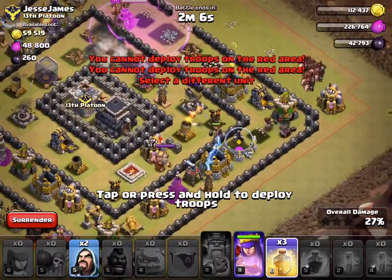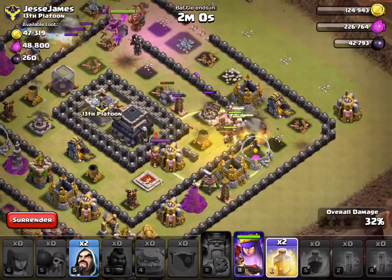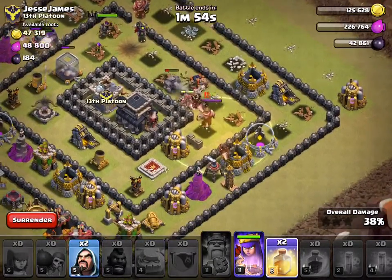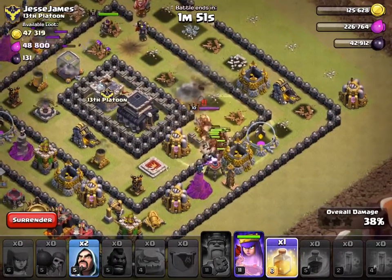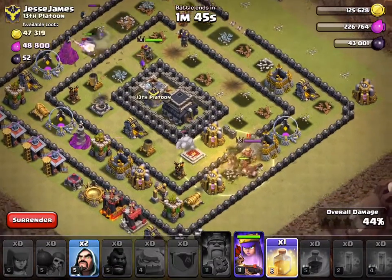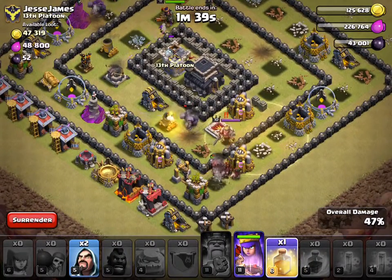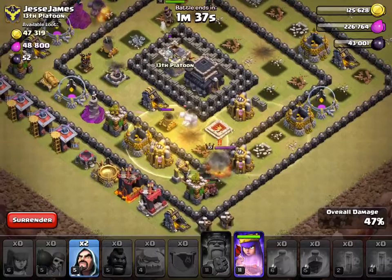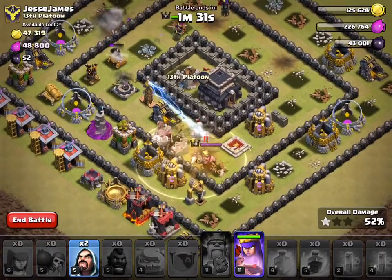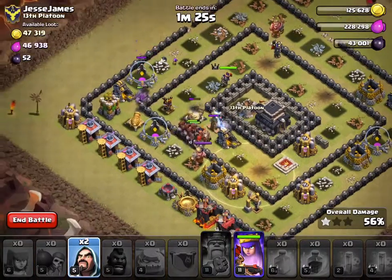I'm keeping an eye on my Hog Riders. I'm putting one Heal spell there — they're going to head towards the middle. Three of my Hog Riders went a different way but now they're coming down here. I'm putting the second Heal here. There's a giant bomb — I'm going to put the next Heal spell here because they're heading this way. I don't have any more Heal spells but hopefully I can take out the rest of this base.